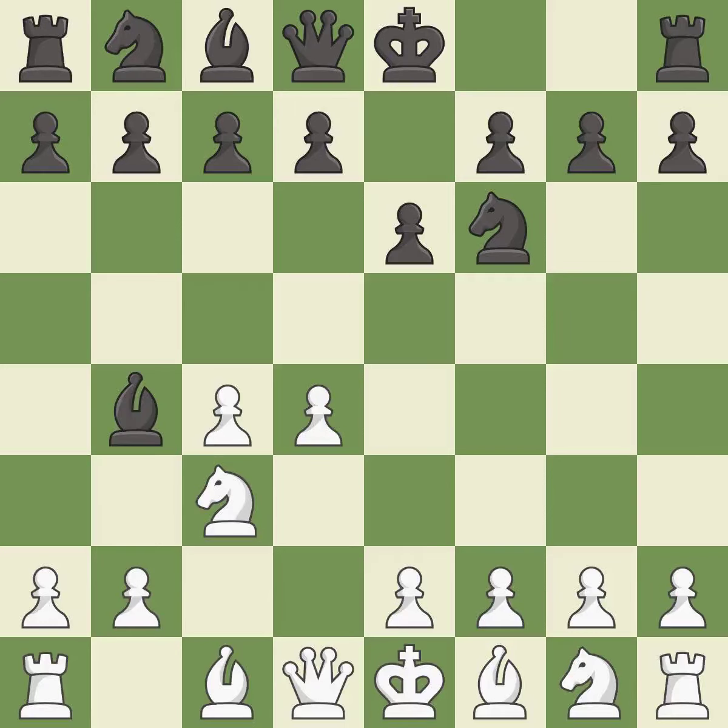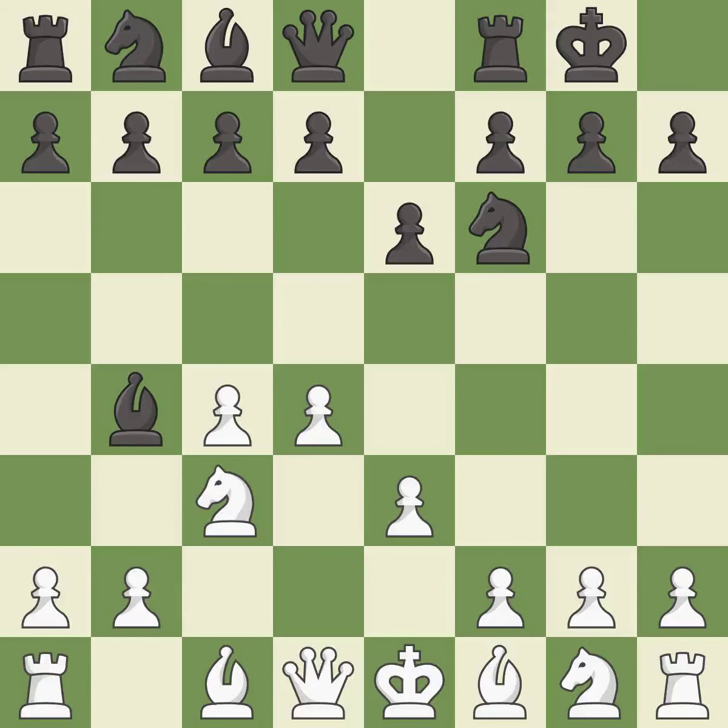In the Nimzo-Indian Defense, Bb4 pins the knight on c3, preventing it from moving or protecting e4, and threatens to trade, disrupting white's pawns after bxc3. e3 supports the d4 pawn and allows the light-squared bishop and queen to develop. Castling gets the king out of the center and activates the rook. Ne2 develops the knight, protects the c3 knight and the d4 pawn; if black captures on c3, then white can recapture without doubling their c-pawns. d5 takes space in the center, attacks the c4 pawn, and allows the light-squared bishop to develop.